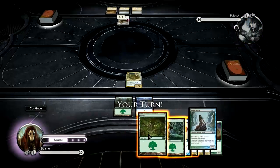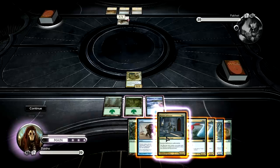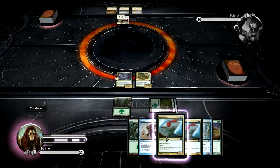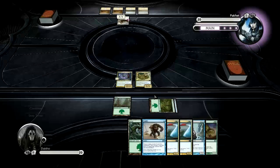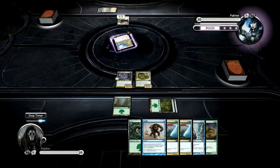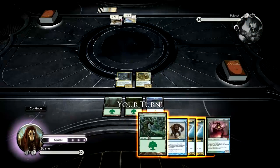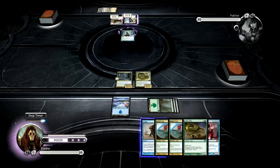It looks like he doesn't have anything. I don't need to leave Coatl open, so I think I'm just going to get my unblockable dude out. That way I can start winning the game. My hand is very good at blocking, but this is the only thing that's attacking. That's basically what I built the deck around — it's got like 6 of these 2-2 unblockables: 2 of these and then 4 flyers. I need to kill that with a Pongify. Sweet, I can play the Selkie and still Pongify that dude.